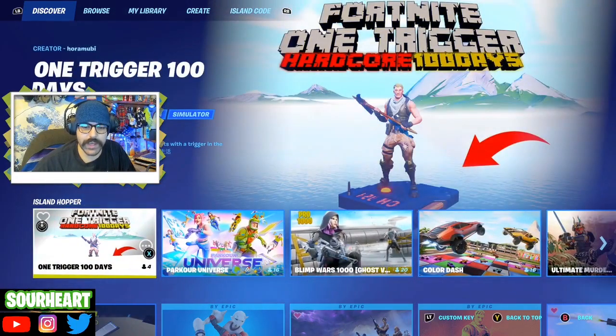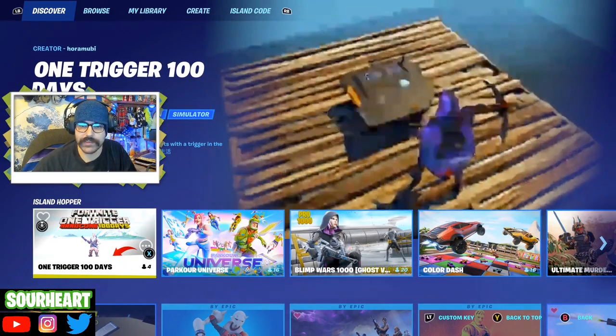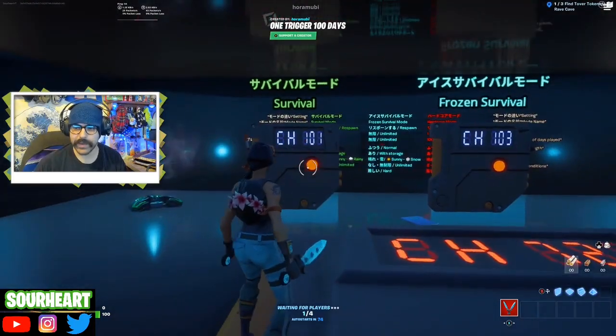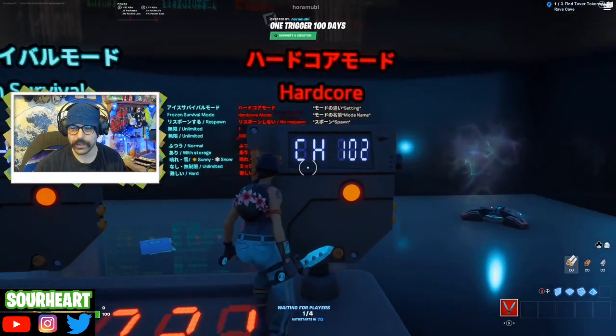The first map we'll be trying is One Trigger 100 Days - a one to four player, 100-day survival that starts in the sky. Our challenge on this is to collect resources. This map has three modes: survival, frozen survival, and hardcore.